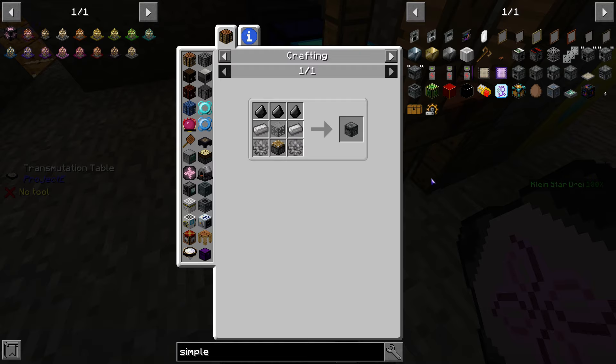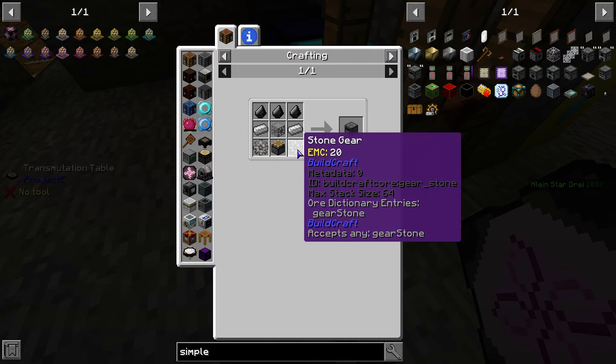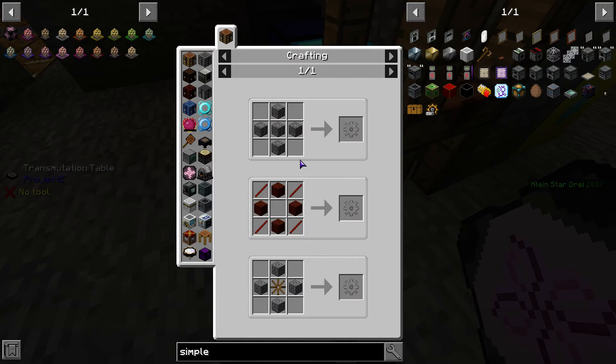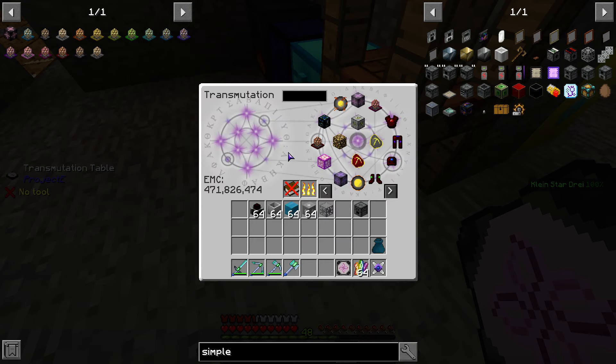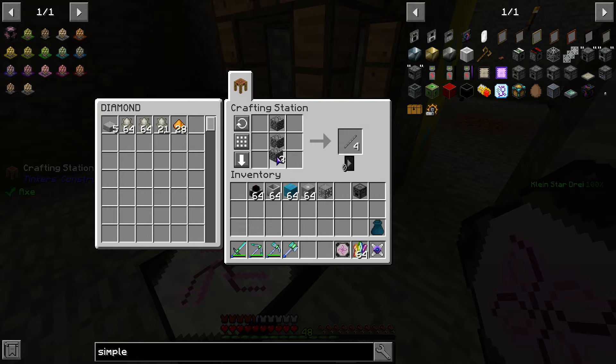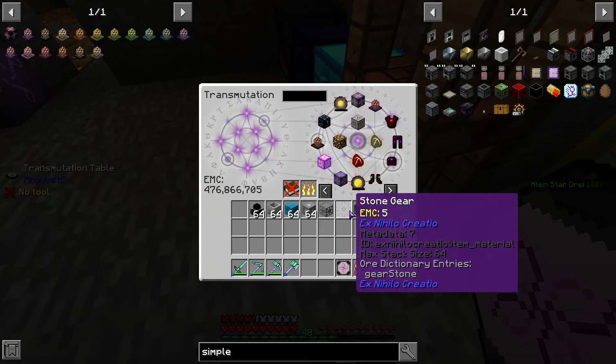Welcome back to 5B. So we need flint, iron, stone gears. That's just five cobblestone. Don't make it harder than it needs to be, right?